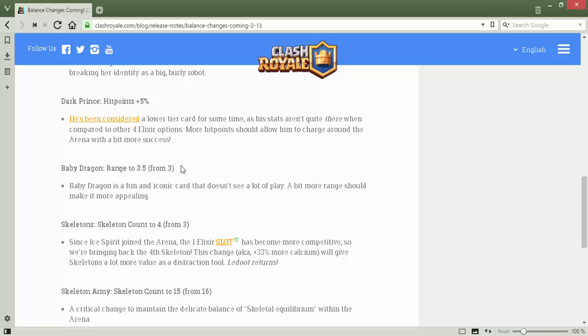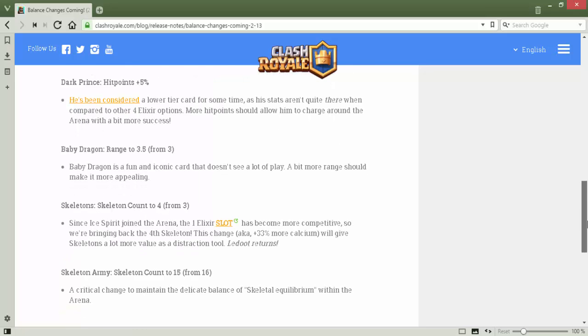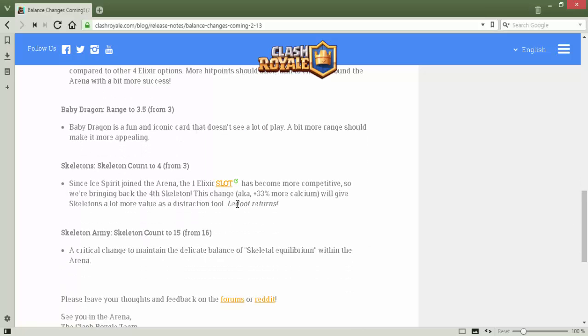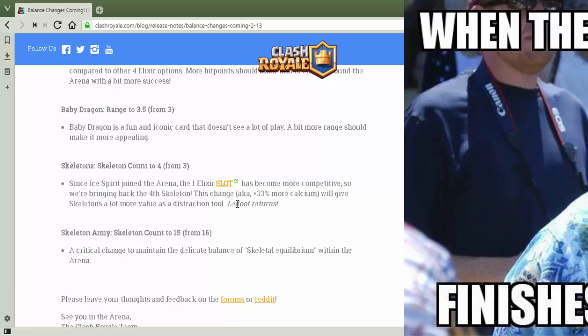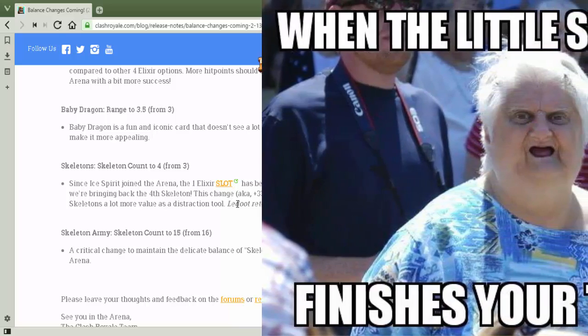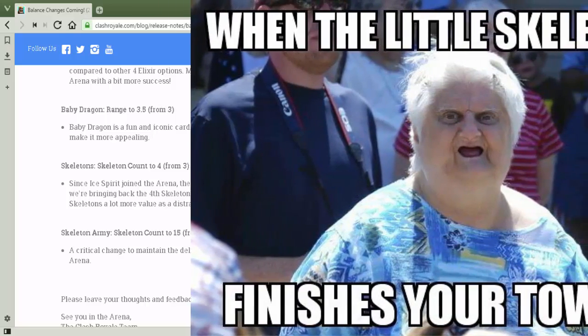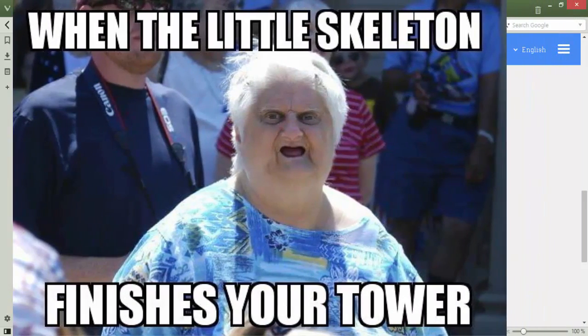Baby Dragon range goes from 3.5 to 3, which is good and will be helpful against minions, mini horde, and mega minions. Witch skeleton count goes to four from three — it will help against Pekka since you can split push with the skeletons and distract the Pekka, though a zap can kill them.